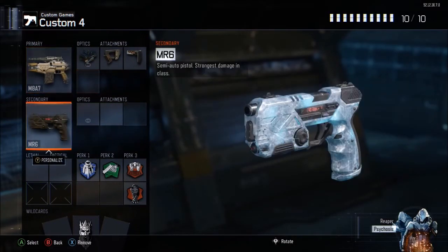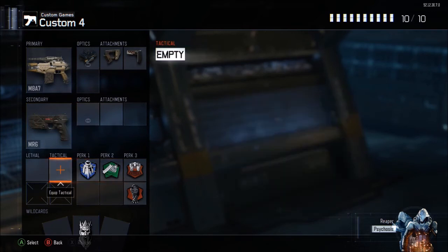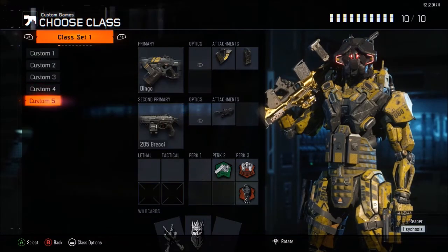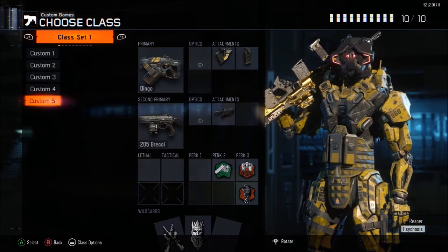The fourth class is basically the same as the third except instead of Trophy System I run Flak Jacket. Like I said, this is for playing against a good team. If we're playing a bad team I'll use the Trophy System, but against a team that's constantly getting streaks on us I obviously need Flak Jacket.